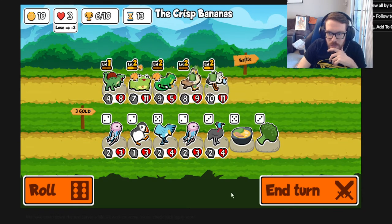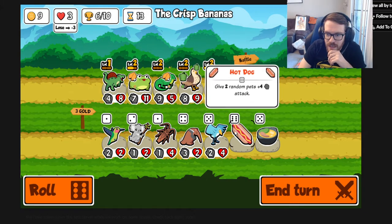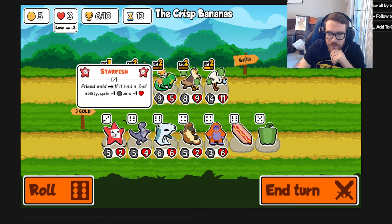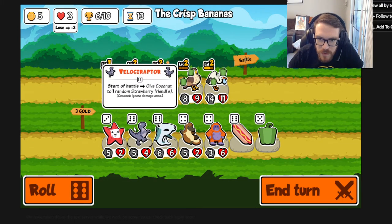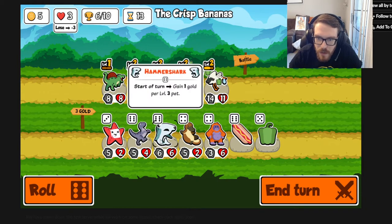Got the crit! Not bad - we're up to 6 wins. Nothing new in this shop. Anteater: when it faints, summon two level 1 ants. Hot dog: two random pets gain 4 attack - don't hit the iguana please. Velociraptor: start of battle, give coconut armor to one random strawberry friend - if you have one really well buffed unit you could put a strawberry on it and make sure it gets coconut armor, which is kind of insane.